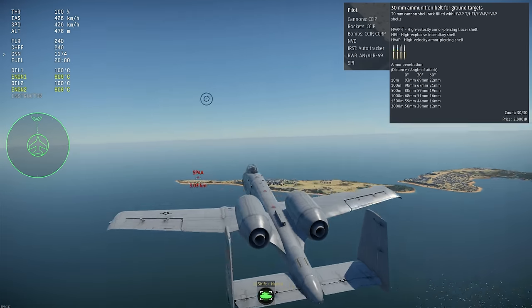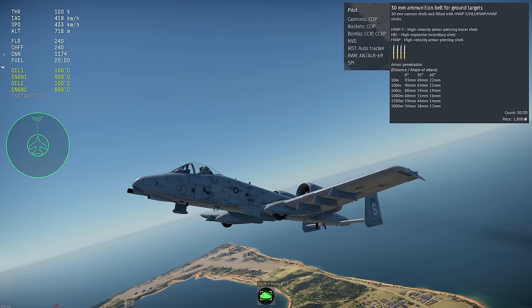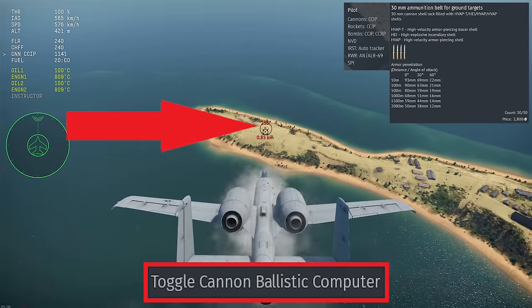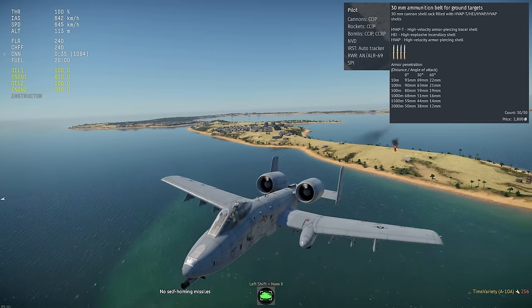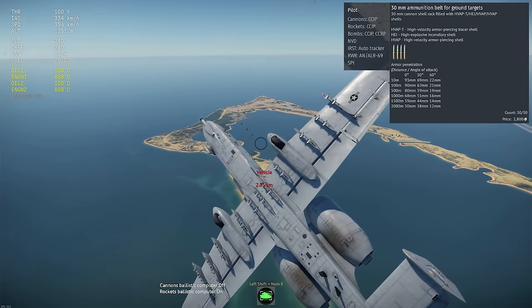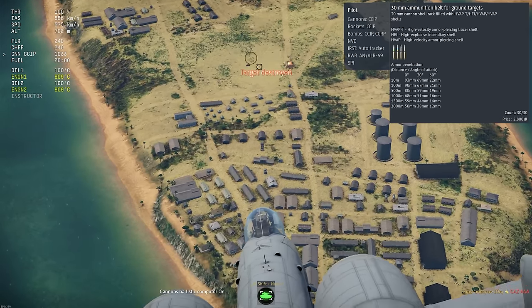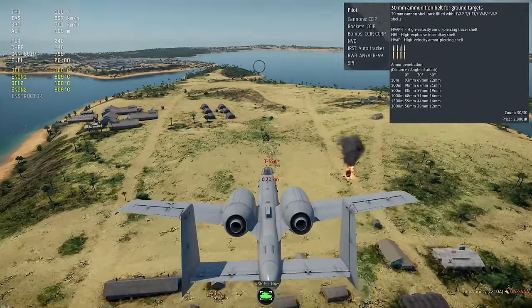First up is the CCIP for simple cannons and guns. CCIP stands for Constantly Computed Impact Point. If you turn on the CCIP using the keybind for toggle cannon ballistics computer, your crosshair will change to have a little X on it, and your plane's weapons system will automatically calculate where your guns are going to hit on the ground, taking your speed, altitude, and distance to the target into account. This isn't a perfect calculation, but it's really close. Just get the crosshairs over the target and fire. Keep in mind that the CCIP does not account for gun convergence or vertical targeting, so if you have convergence set to a very short distance on a plane with wide-spaced guns or wing-mounted gun pods, your shots might land on the sides of your target.